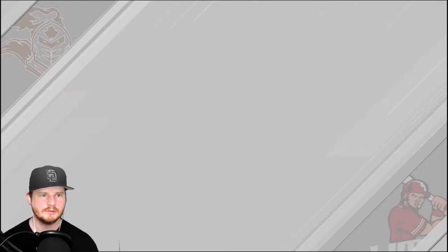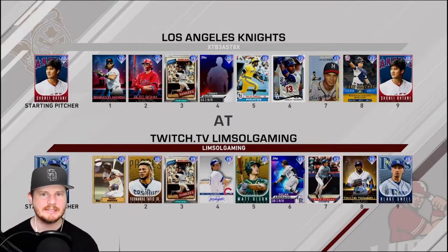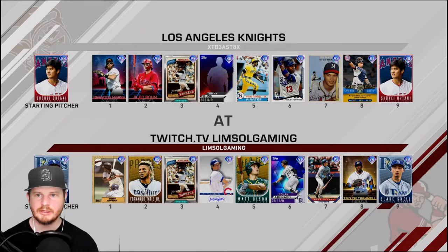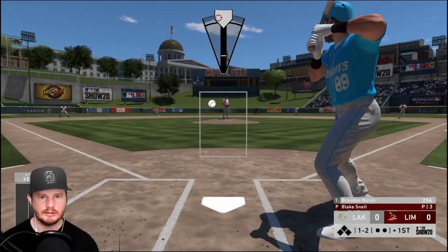We're playing against the Los Angeles Knights — Ohtani on the mound, Brandon Marsh, Alex Bohn, Reggie Jackson, Tommy Bush, Star Joel, Hanley Ramirez, Eddie Matthews, and Gary Sanchez. We have Snell on the mound.